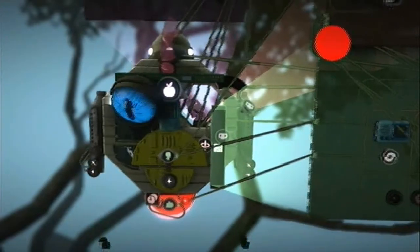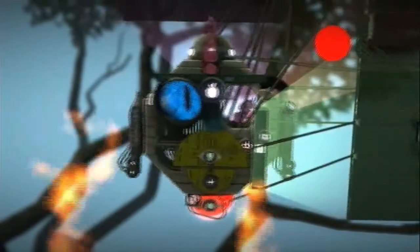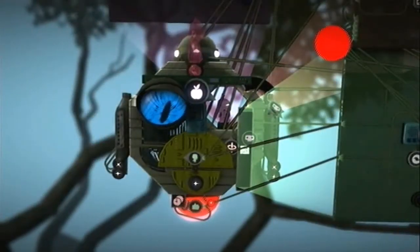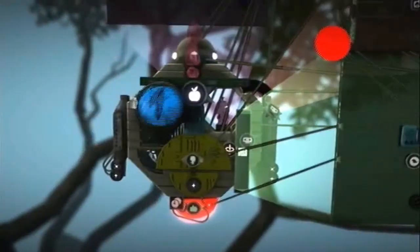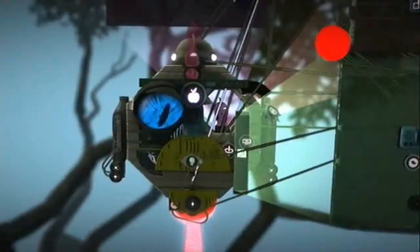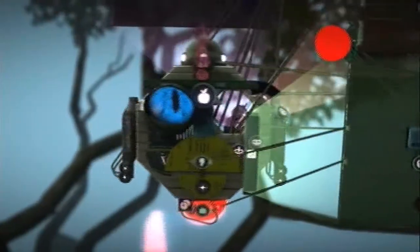Like shoot lasers. And then we did this special unit thing which is good to warn the player — it roars so that it can target things. You can see the targeter, and then it shoots lasers. These are all just assigned to different buttons.